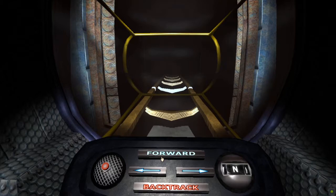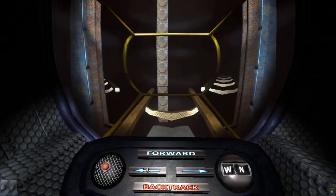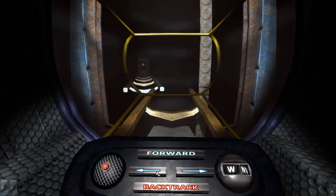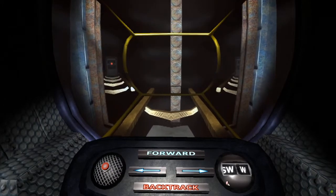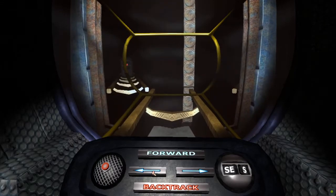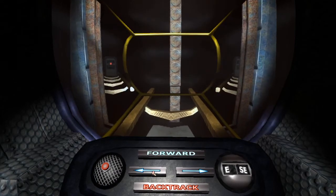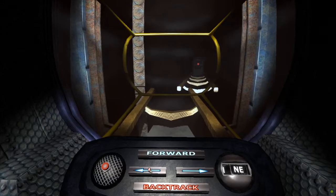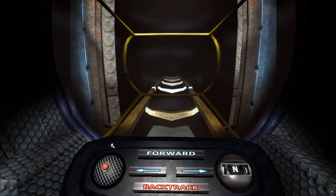Did you hear that ding? That's your clue — this is a maze. Now all your buttons should be active. You can use the left and right arrows to rotate 45 degrees in that direction, and your indicator will show which way you are facing. This noise will play every single time. The only way we have to go is north, which means that the ding corresponds to the direction north.